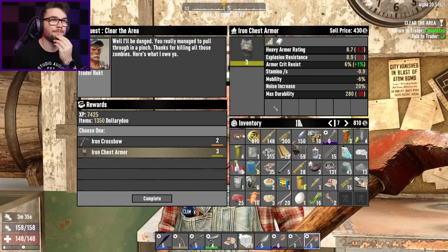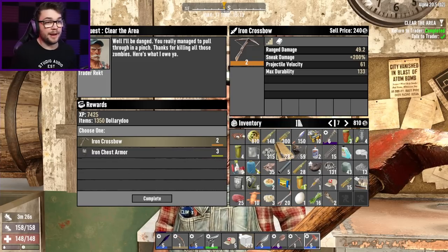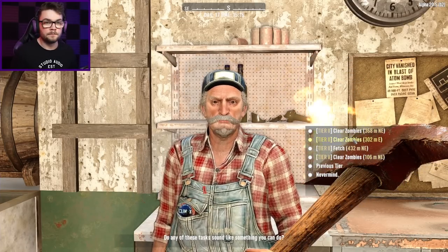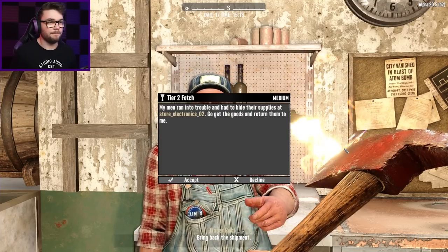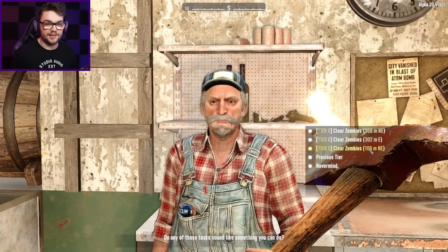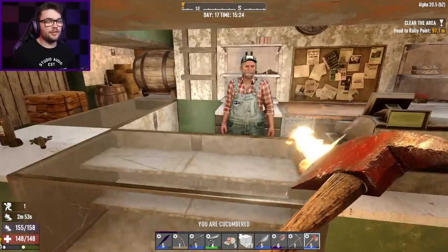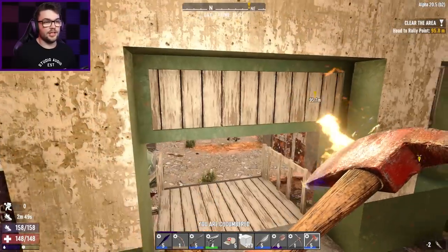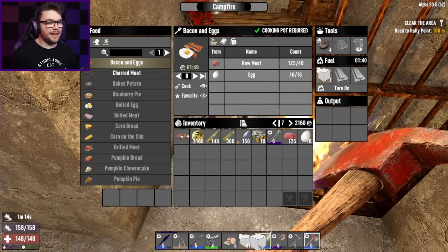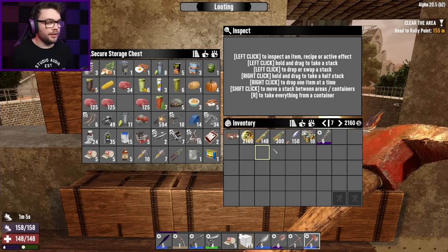I could take that armor but I'm currently wearing scrap armor that's actually better, and it's not worth that much money either. I'll take the crossbow because I have the primitive bow and this is going to be better. I've been scrapping all my crossbow bolts on the trip though, so I won't fire it just yet — I'll cross that bridge next time I come to it. I'll do the electronics store mission... actually, I've been there before. Cancel that one, give me a different one instead. Farm 7 — somewhere else I've been, but it's right next door.